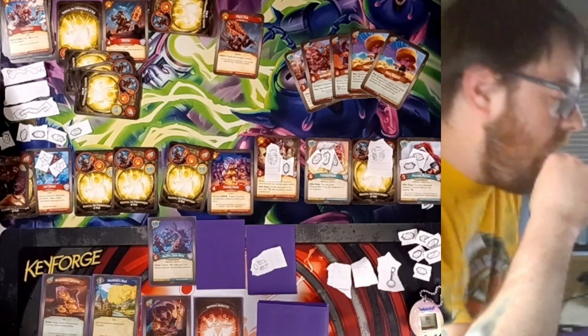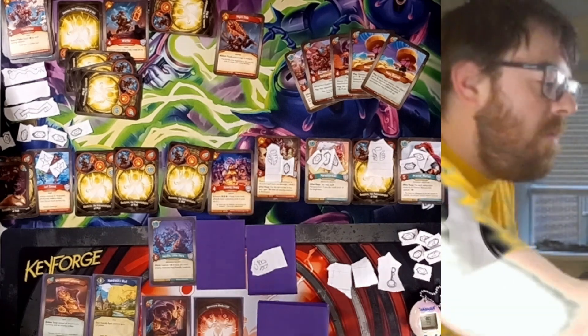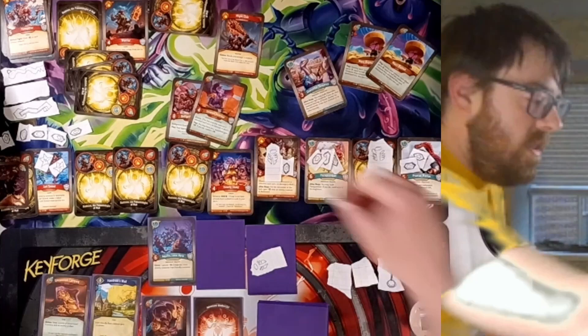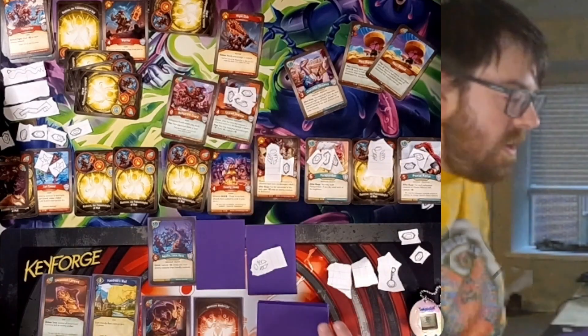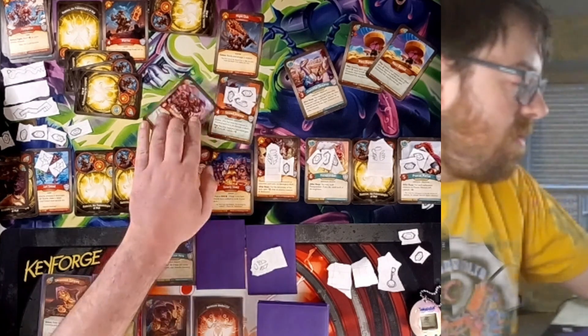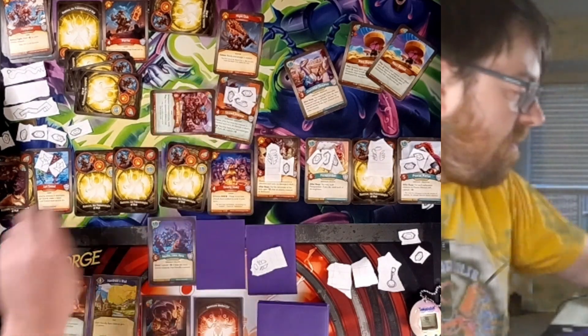I'm going to play that over there, and then I'll play these two over here. This captures, and then the Belligerent Guard — it enters play ready — so I'm going to put in draw a card. So Belligerent Guard reaps, and I get an Amber from there.